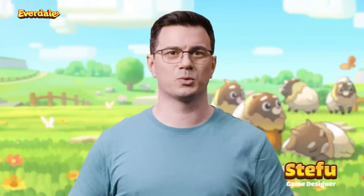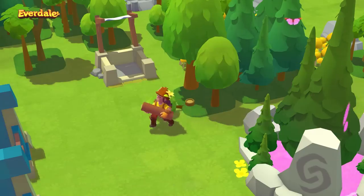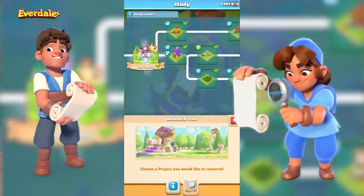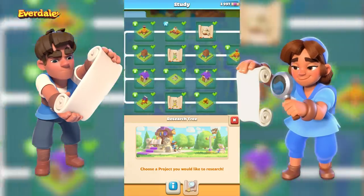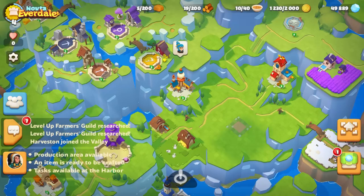You arrive in this strange world called Everdale and start off by building your own little village. You gather natural resources like wood, clay, stone, raspberries and mushrooms. Early on you also get the ability to research new buildings, upgrades and other stuff like potions and skills to make your villagers more productive. The gameplay is about managing the villagers to make sure they're working, getting fed, harvesting resources for projects and crafting items to trade.